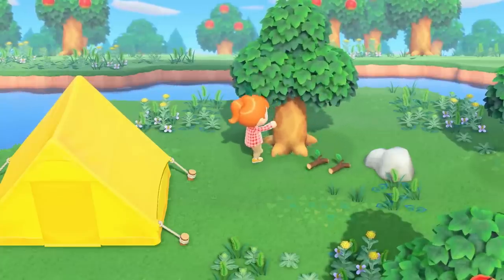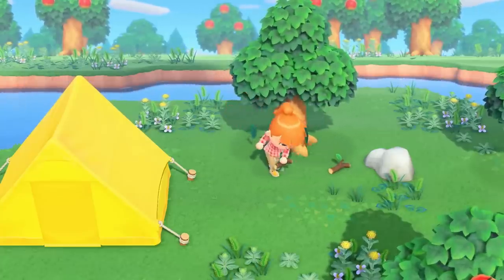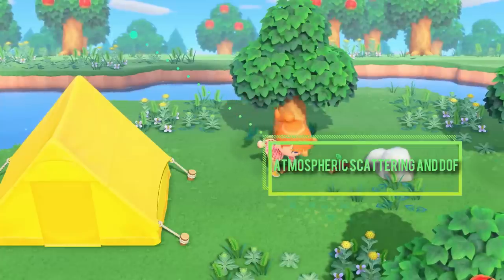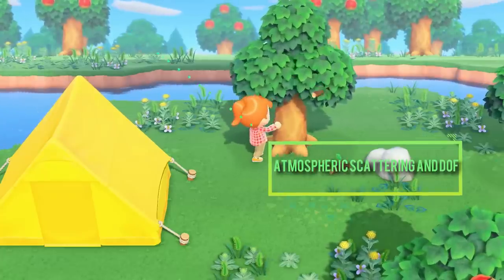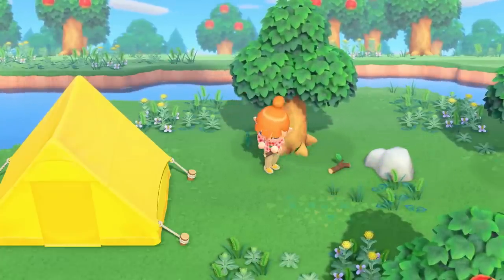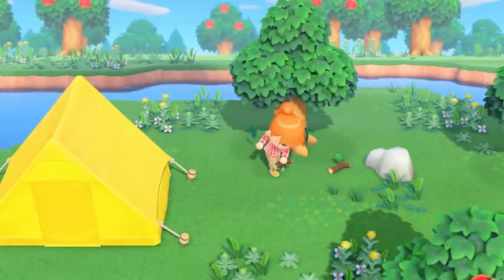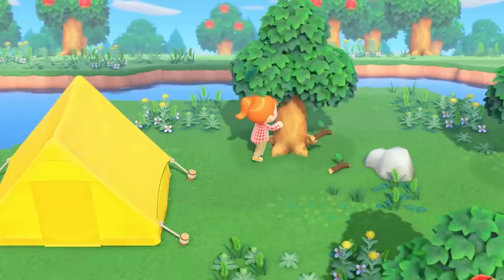I really like how the background environment is handled here. The farther objects are in the distance, the more visible the atmospheric scattering and depth of field blur become. This has the effect of making the game world feel larger than it actually is, which is really useful in a game like Animal Crossing where the play area can be quite small. Big improvement here.